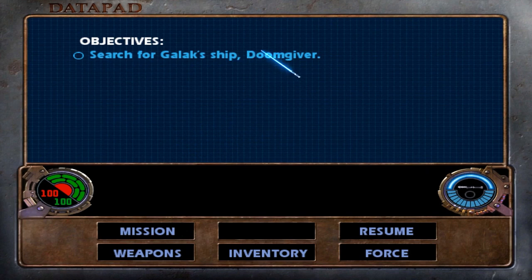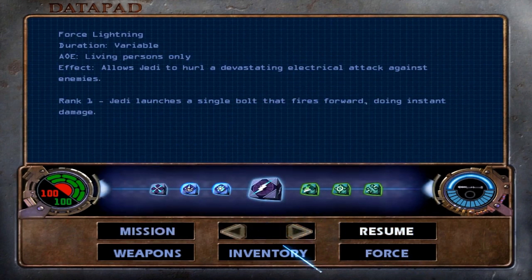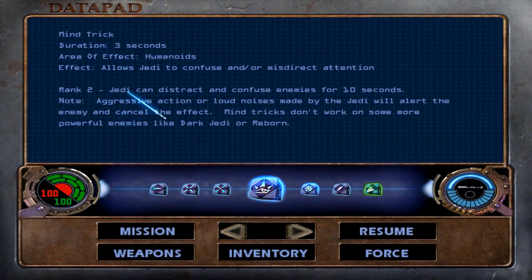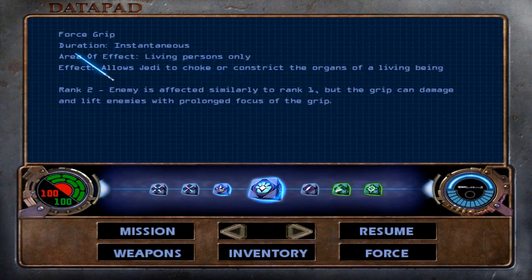We need to continue our search for the Doomgiver. If we look under our Force powers, we got two new upgrades. Mind Trick is now at rank 2 — we can confuse enemies for 10 seconds. And Force Grip is also at rank 2, so when we grip enemies, we can now do damage to them with prolonged focus.